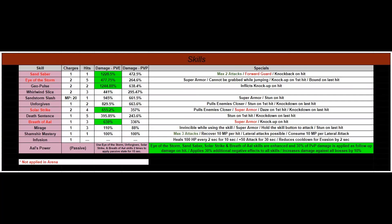Here we go! And welcome to the skills slide! If you are new to my character profile videos, allow me to introduce the interface. On the left side are all of his skills, on the far right are all of the specials that go with those skills, then the column charges is how many times you can use the skill, then hits is how many times that skill will hit a creature or opponent, and Damage-PVE is the highest percentage damage that skill will do against a creature in the world, and Damage-PVP is the highest percentage damage that skill will do against another player's character.